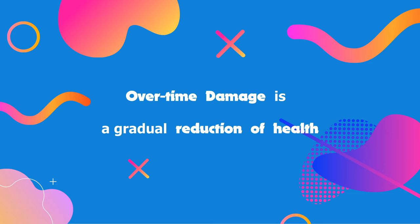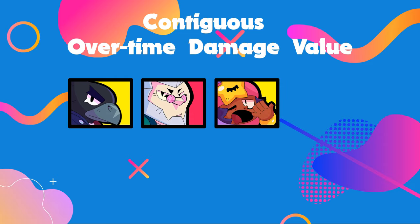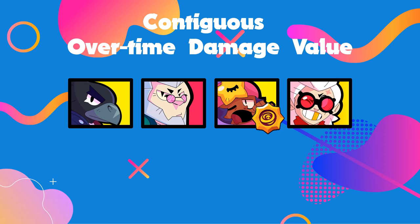Overtime damage is a gradual reduction of health. Crow and Byron deal overtime damage. Even Sandy does so, but only with his super and the Rude Sands star power. You could even call Belle's normal attack an overtime damage attack since it incessantly bounces between enemies until one of them dies.